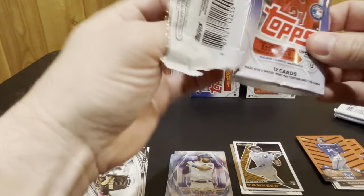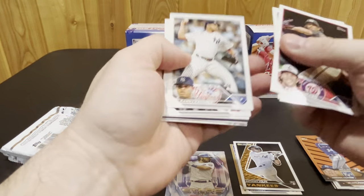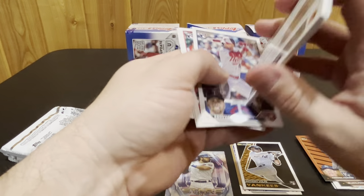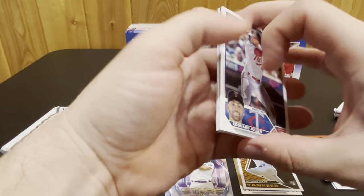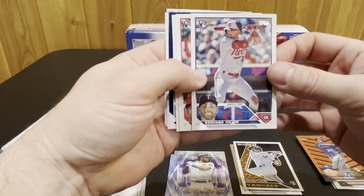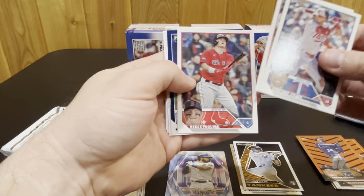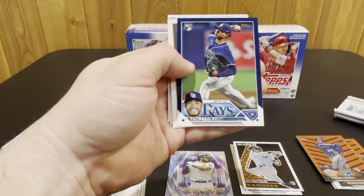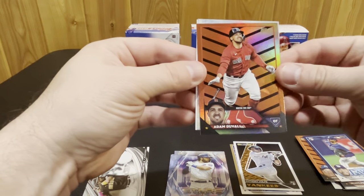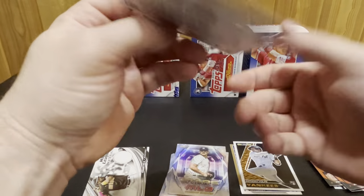Has everybody been watching the World Series? First two games have been pretty good. Third game last night I didn't get to see much of it, but it looked like it was pretty good down to the last couple innings where the Diamondbacks were trying to make a comeback. Tonight it looks like the D-backs are down pretty big already in the second inning, so hopefully they can turn it around. We got Edward Julian rookie, Zach Neto debut, Taj Bradley on the blue parallel, Kodai Senga, and Adam Duvall on the Halloween parallel, and Carlos Rodon on the Stars of MLB.